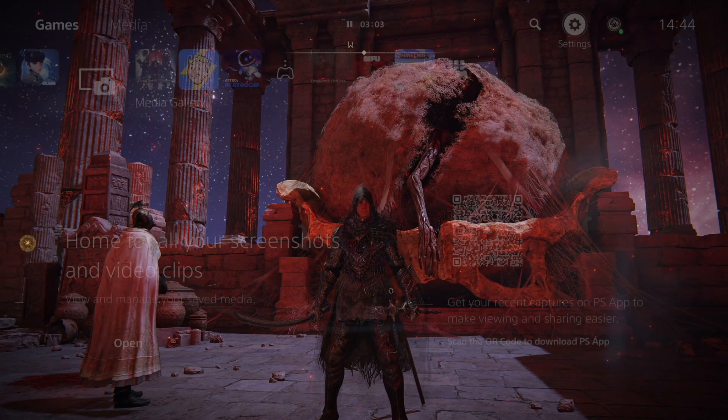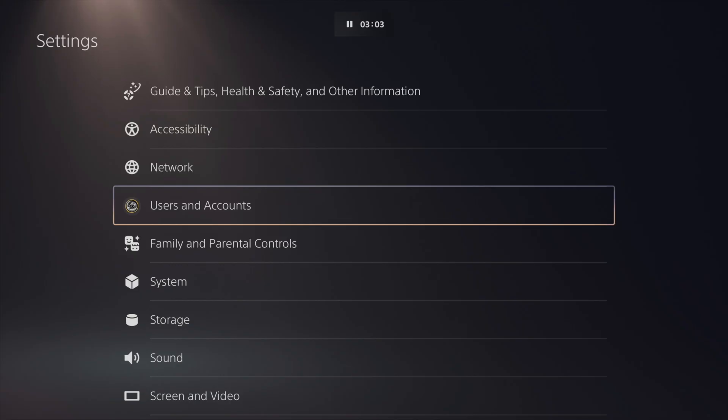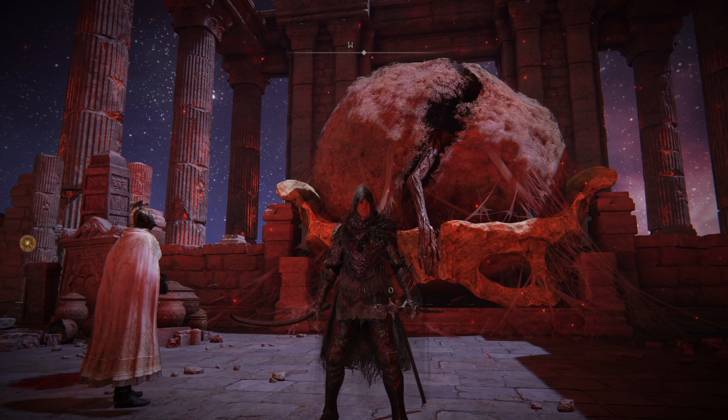You want to jump straight into your settings tab. Go to the home screen, go into settings, go over to users and accounts. There should be an others tab here — click on that, and then the second option should be restore licenses. As soon as you restore all of your licenses, for some reason that gave me access to the Shadow of the Erdtree DLC instantly.